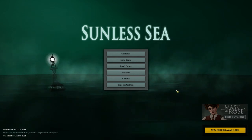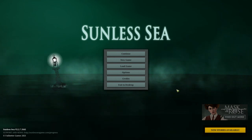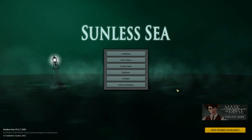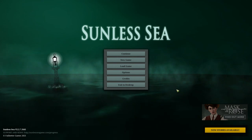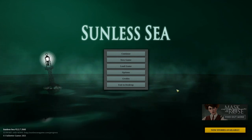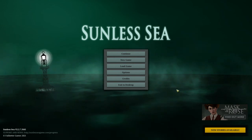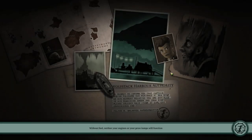We're back in Sunless Sea. Last time we left off coming back with a bit of zoop and some transport back and forth from Mount Palmerston. We've still got our passenger who we need to take to Guider's Mourn, and we need to pick up the zoop from Mount Palmerston — that'll give us quite a few echoes — as well as some silk from Savior's Rocks.